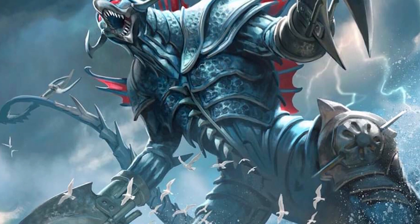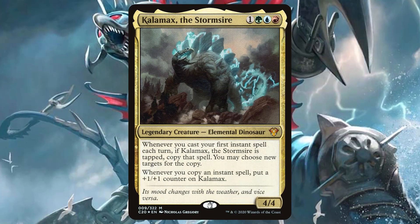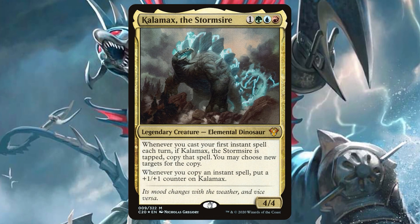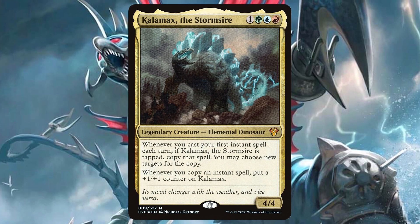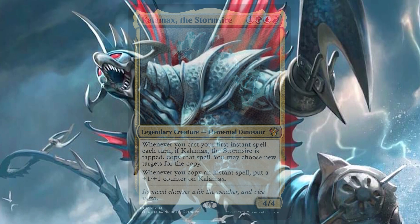While not part of the main set, the Ikoria commander decks did bring us a new dinosaur in the form of Kalemne, the Stormsire. This Temur beast cared about casting instants and sorceries and would copy them as long as it was tapped. Aside from its creature type, this commander didn't care much about the dinosaur archetype as a whole.